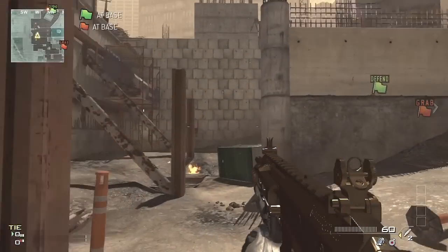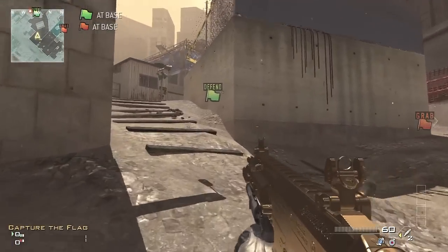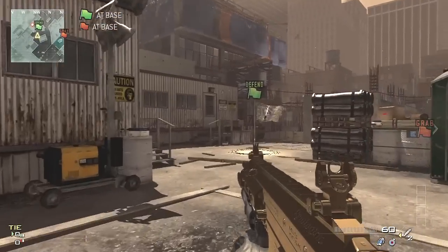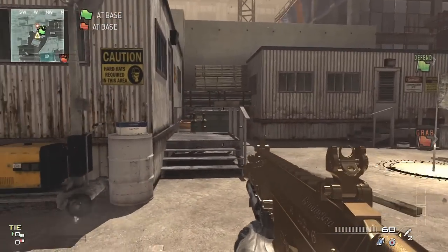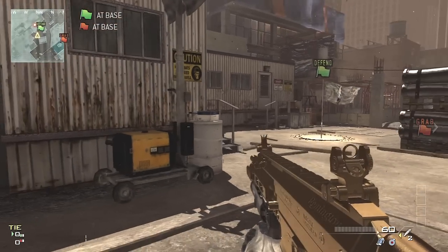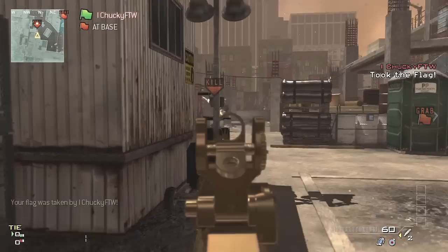What is going on guys, RSP Glitchers HD here from RSP Productions. In this video I'm going to be showing you guys a new wall breach glitch or trick on the map Hardhat. This can be a very helpful glitch online, especially in objective game types. What you're gonna want to do is come over to this spot on the map — it's right by the flag or where the B-bomb would be in Search and Destroy.